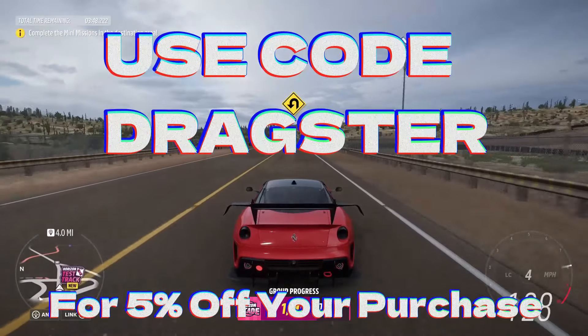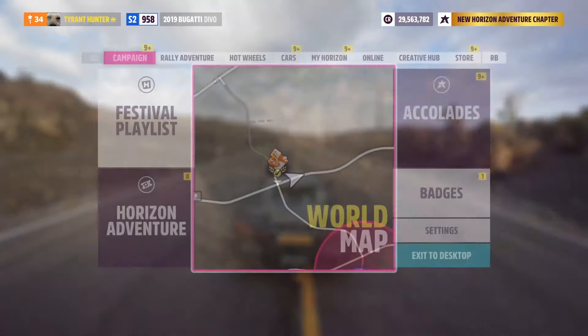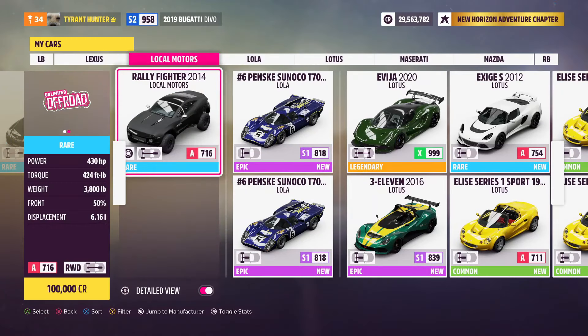There will be a link in the pinned comment below as well as in the description — be sure to use code DRAGSTR for 5% off your purchase. Now, hopping straight into step number one of today's money glitch: what you guys are going to need is a specific vehicle. Go over into Cars, then select Change Car, and the car we're looking for is the 2014 Locomotors Rally Fighter. You can pick one up in the Auto Show for only 100,000 credits, and that's honestly not bad because you can use this car to make a lot of money.